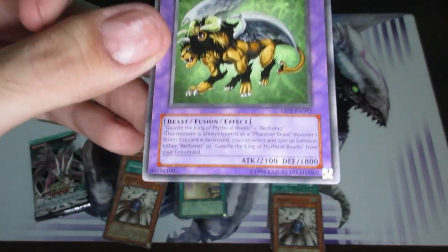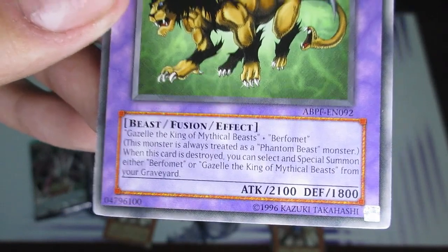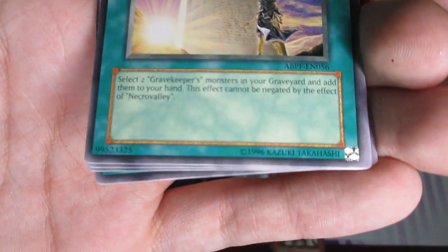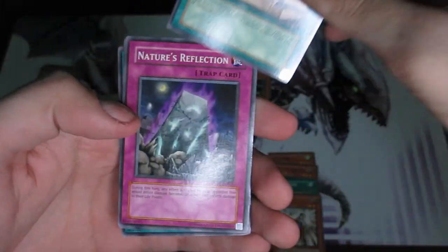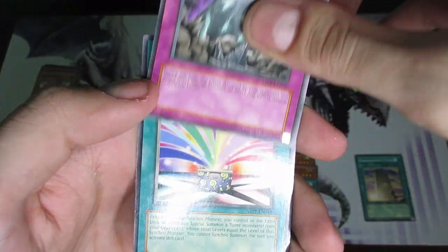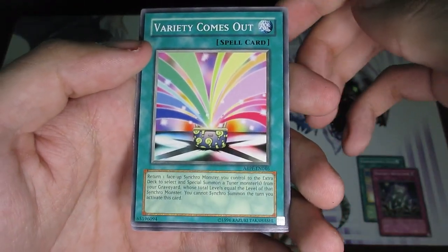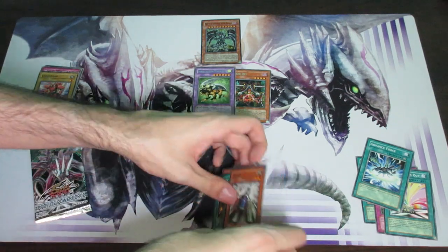Chimera the Flying Mythical Beast — a well-known Yugi card. I mean, it's not a good card, but it's iconic. Grapekeeper's Steal — select two Gravekeeper monsters, add them to your hand; it has something to do with Necrovalley. Nature's Reflection. How did we get the first four in that specific order? What are the odds of that? Advanced Fairy. So we've only gotten two rares right now. This one has not been so great, but I can't really complain after what we pulled last time, which I'm not going to spoil.